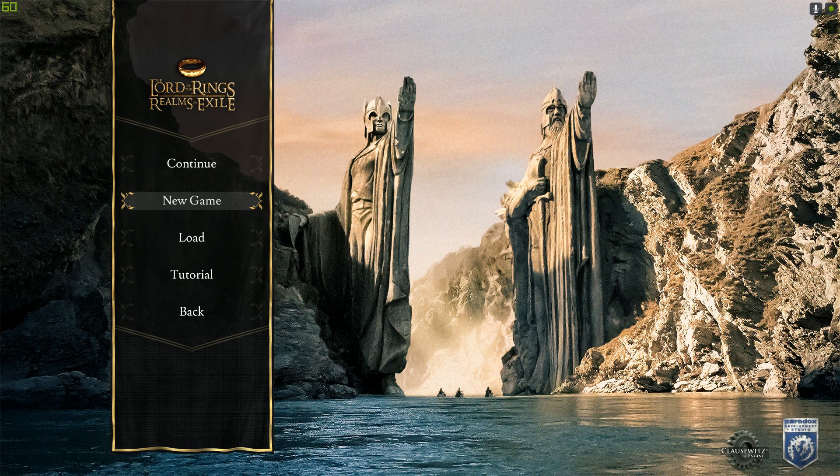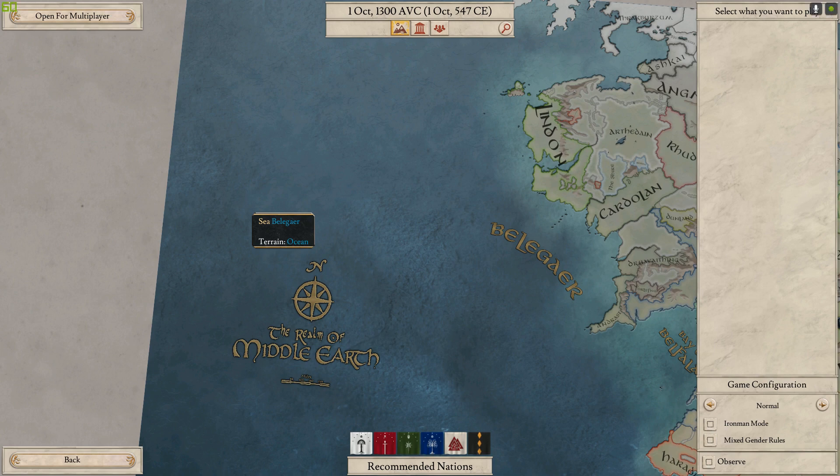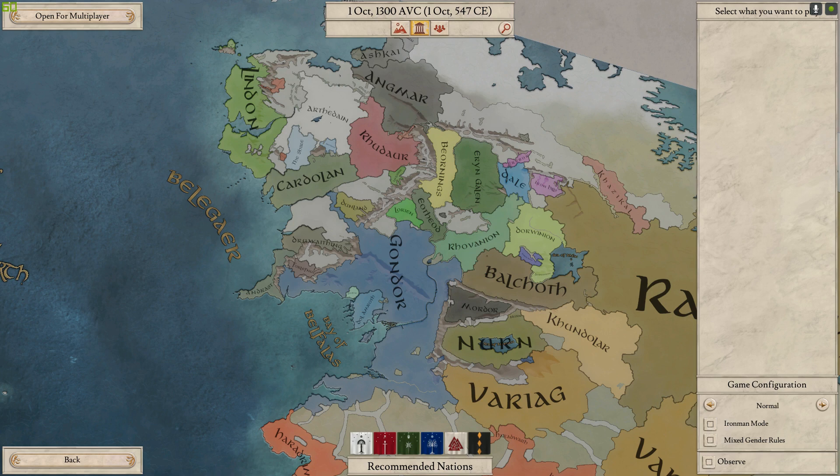First, I'll click on single player and kick off a new game. At the bottom they've put quotes from all the different characters of the universe — Treebeard, the Witch King, and others. Before we get into the map, let me give you the context: the game starts after the Wars of the Last Alliance — the alliance between elves, men, and dwarves against Sauron — which culminates in the downfall of Sauron and the loss of the One Ring. The mod is set in the middle of the Third Age, after the return of Sauron to Dol Guldur and when Gondor is at the height of its power.